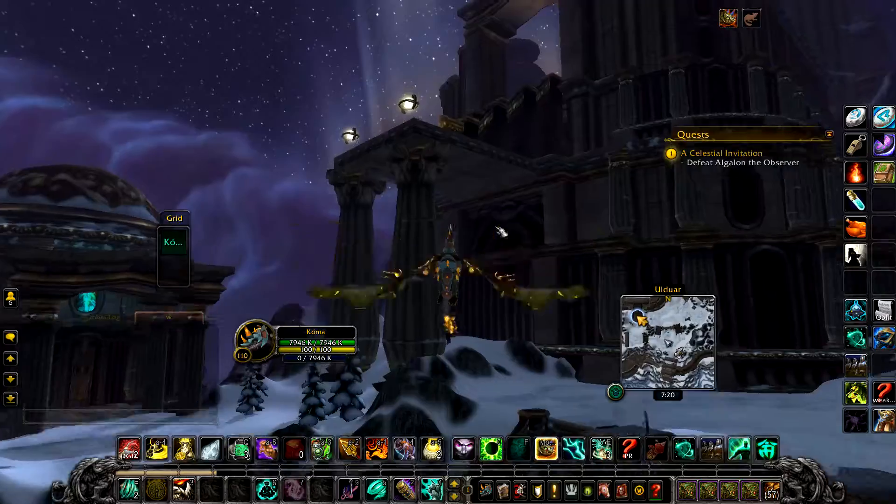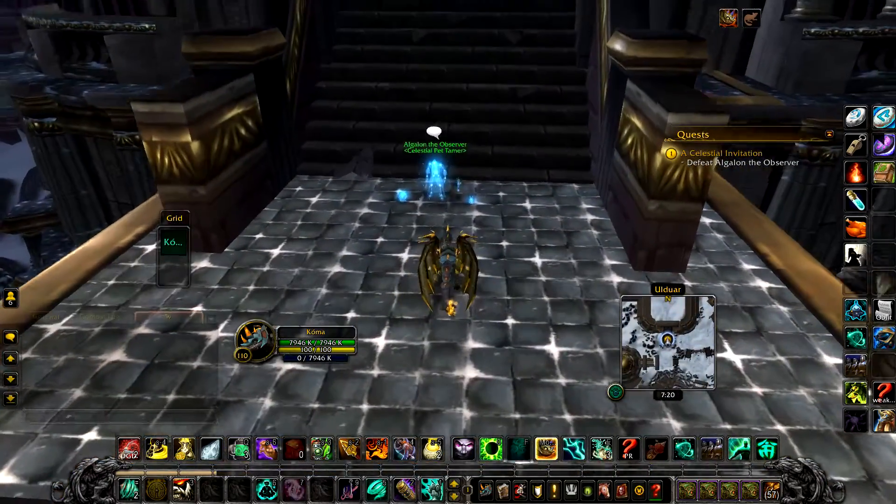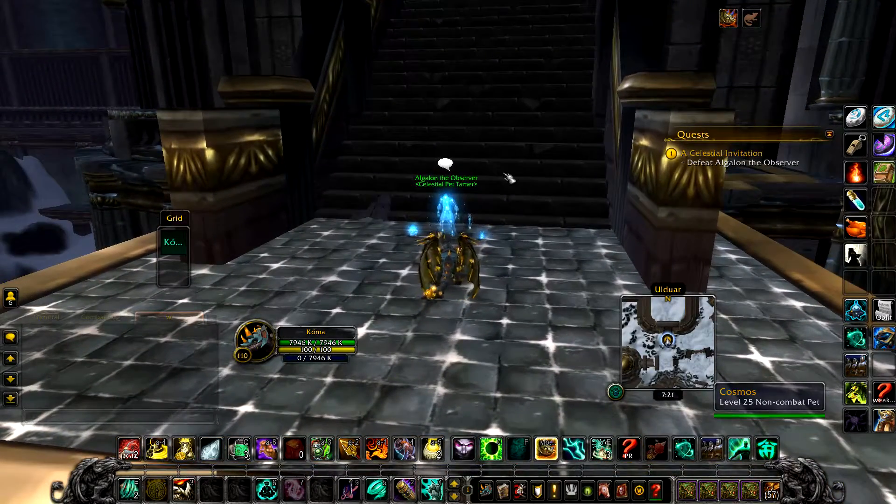Once there, simply head to the Ulduar instance but don't enter it. Algalon is on the steps just before the entrance. Now that you're here, let's start the fight.